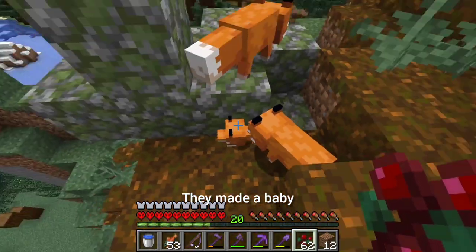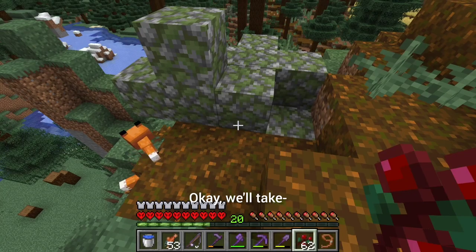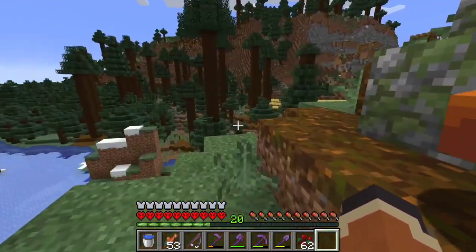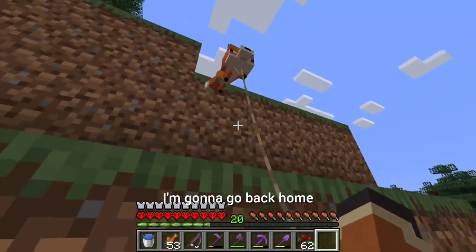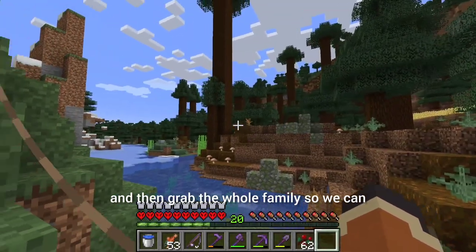All right, this is a new experience for me — I don't know how to tame foxes. I'll just feed them some berries and put a lead on them and call it a day. I don't want to knock them off so I'll go up from the top and drag them upwards with us as we go. Wait — is there two? No way there's two! Come here... they made a baby! Oh my goodness! Okay, let's grab the baby. I'll go back home, find a couple more leads, and grab the whole family so we can keep them all together.